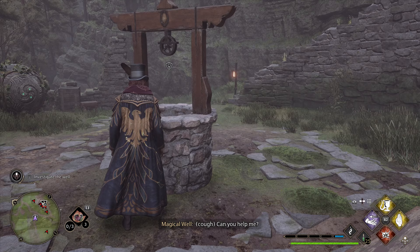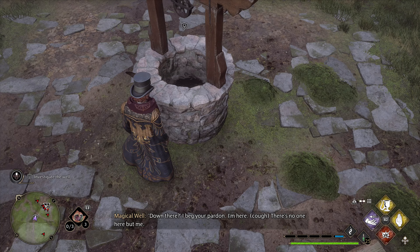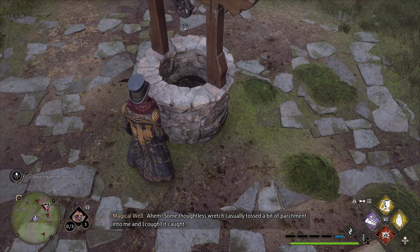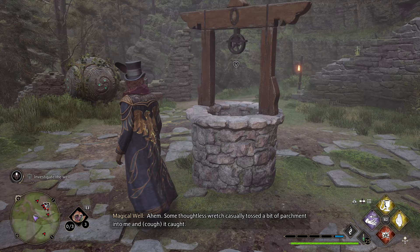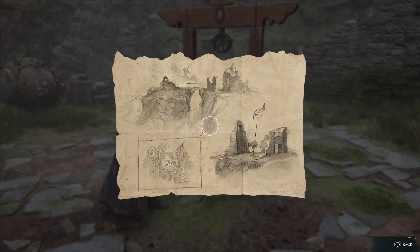Can you help me? Is someone down there? Down there? I beg your pardon? I'm here! There's no one here but for me! Some lawless wretch casually tossed a bit of parchment into me and it got caught. If you could please take it. Well then, looks like we got ourselves a treasure hunt.